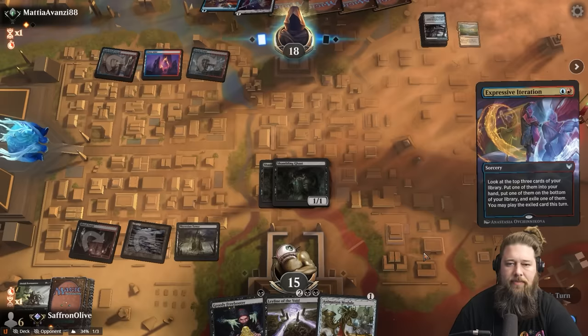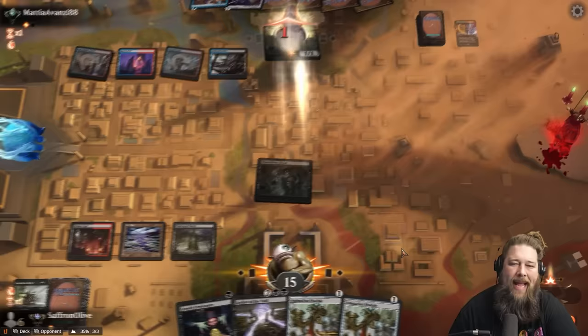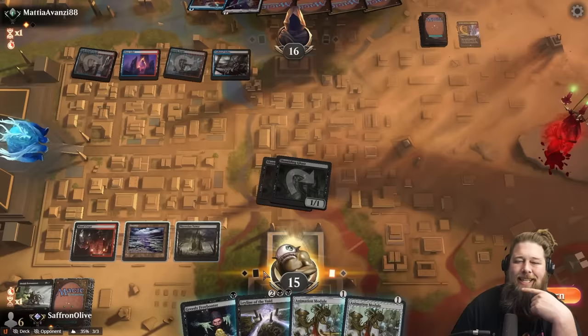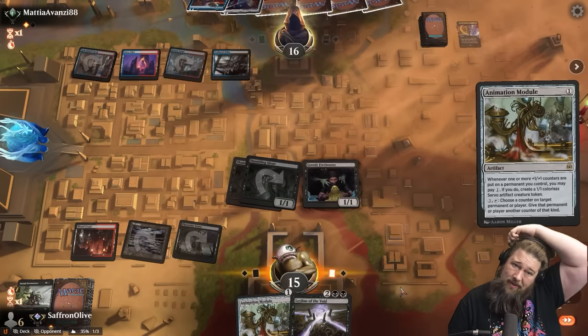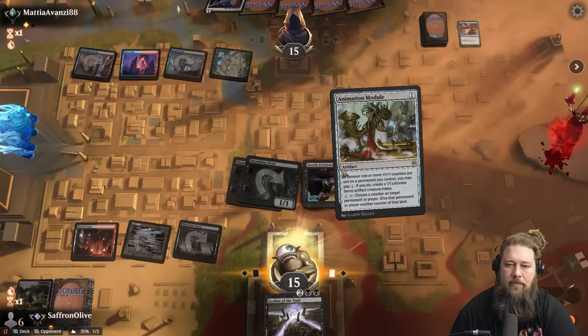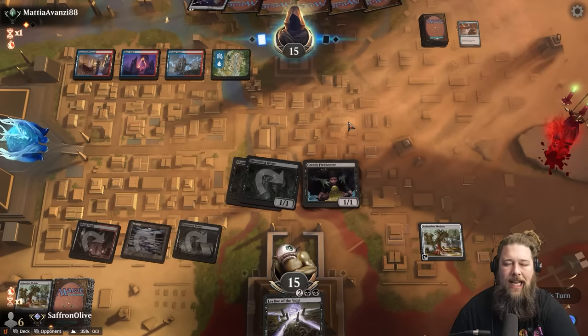Opponent finds a land. The nice thing about our creatures is they're so bad you don't really want to spend removal on them — that's our technique with this deck. Play so many bad one-drops that if you want to kill them, you don't feel like it's worth it. Let's play an Animation Module. We got two — if they want to Spell Pierce one, we're okay with that and we'll get the second one down. Opponent cracks the fetch, Spell Pierce. We got another one — Animation Module part two. Could use a tutor or two. We still need two cards. This matchup is tricky to combo against.